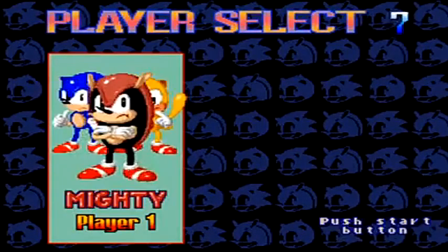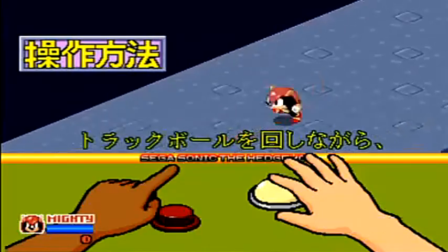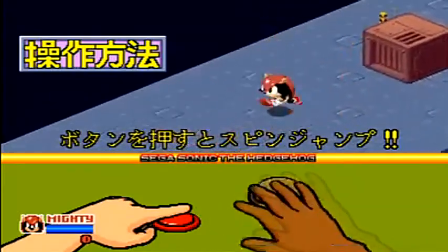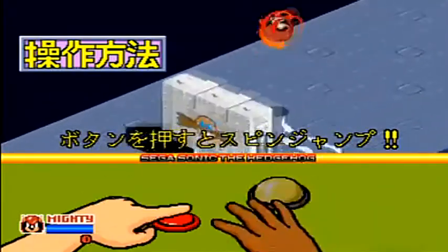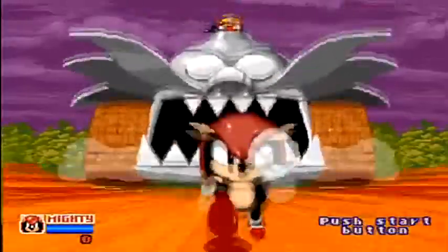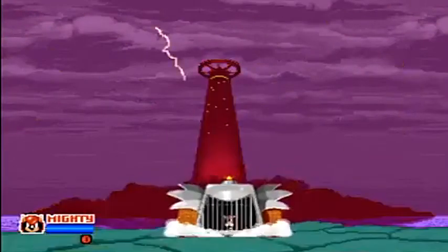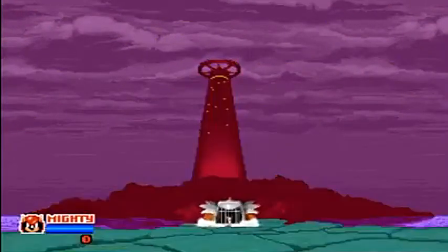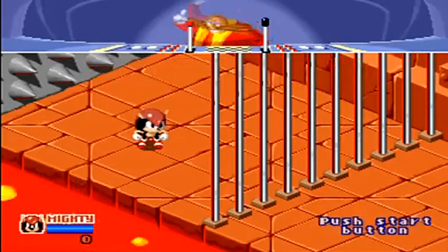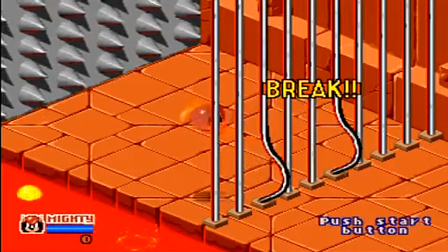We got a choice of players: Sonic, Ray, or Mighty. This is the first game Ray the Flying Squirrel and Mighty the Armadillo appear in — the first Knuckles-adjacent characters. It's the only game Ray and Mighty appear in together. I'm going to play as Mighty because he's my favourite Sonic character. I think the game is in Japanese since it only came out in Japan.